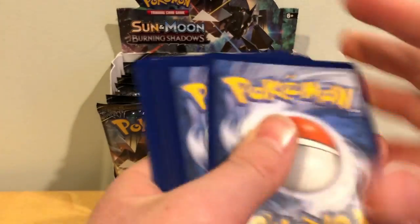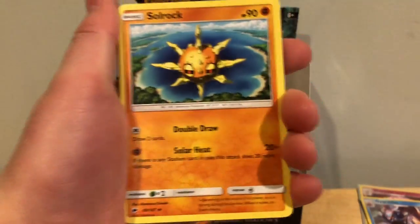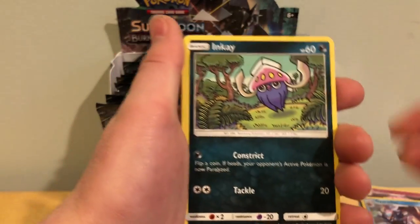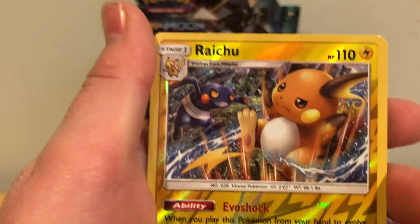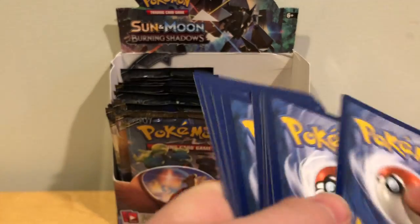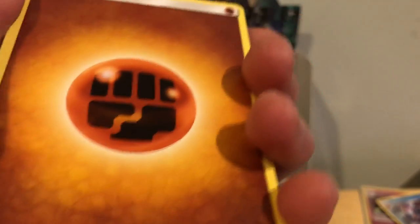I'll do the pack trick. First up I got a Psychic Energy, Solrock, Wishful Baton, Morelull — I don't know how to say that one — Inkay, Crabrawler, Sneasel, Venipede, Reverse Holo Raichu — I really like that art — Croagunk which is a Rare, and a Meowstic non-Holo Rare. I've got some code cards here; if I get a good pull, I'll reveal one for you guys for the online game.